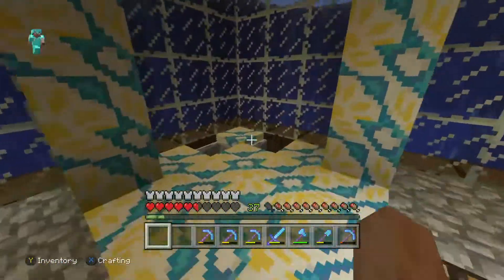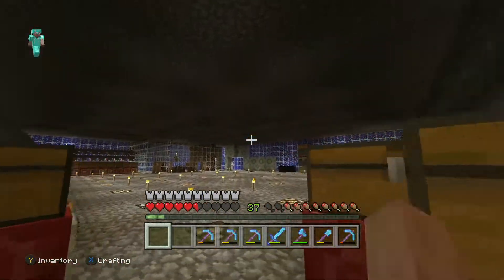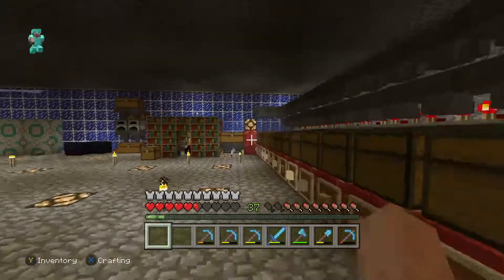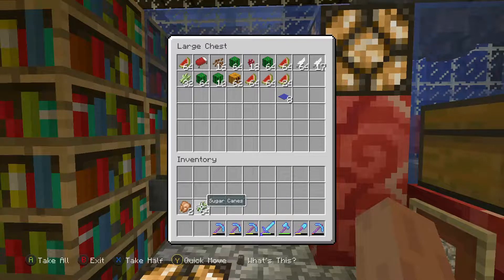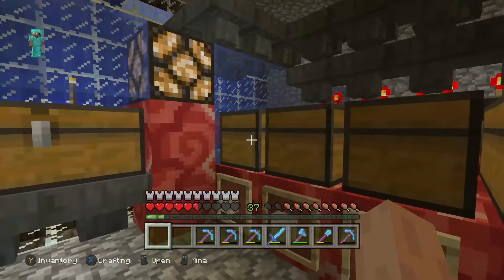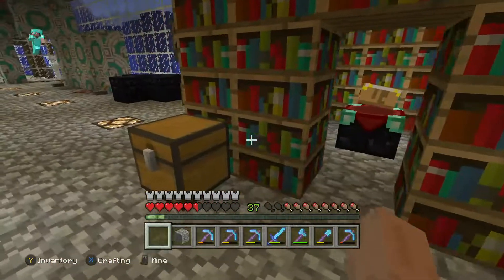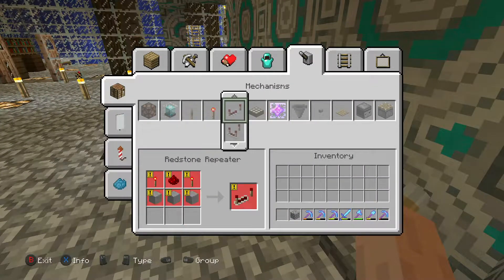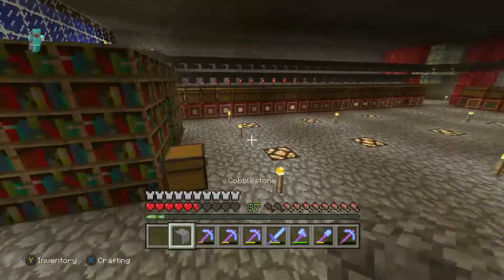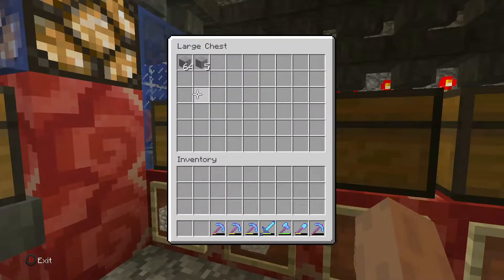Now that I've shown you all the farms, I'm going back to the bottom floor of the underwater base and putting this stuff through the chest organizer. Most of these items are actually sorted in the chest organizer so they won't get stuck in the miscellaneous chest. I'm going to grab a piece of cobblestone to turn it into a button, and grab a block of quartz — I need a piece of stone to craft up the button, not cobblestone.